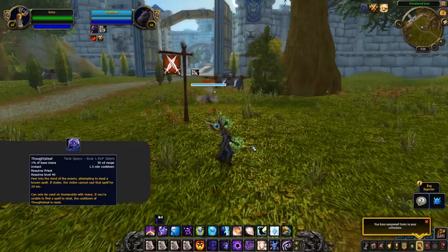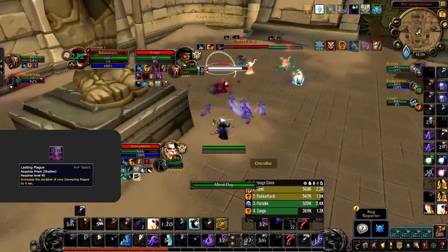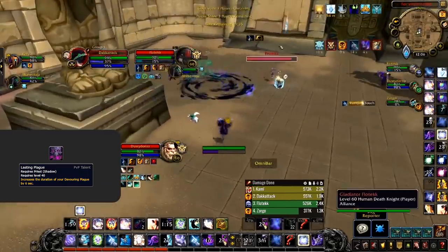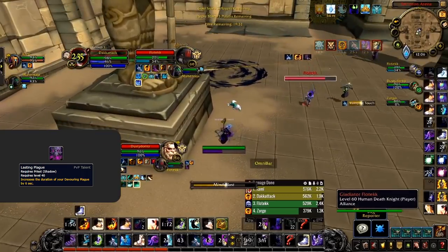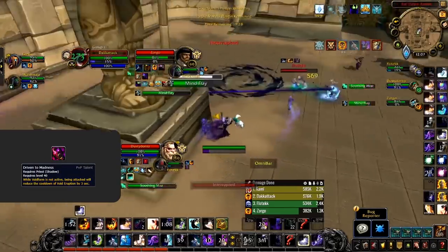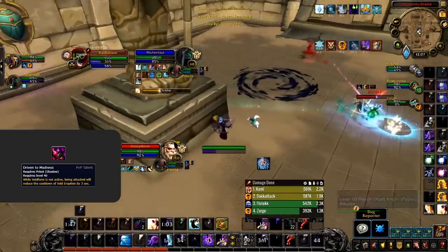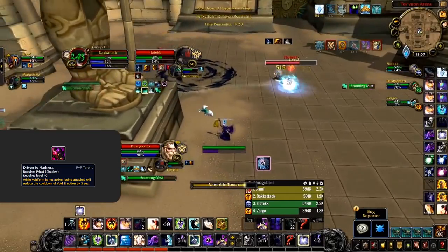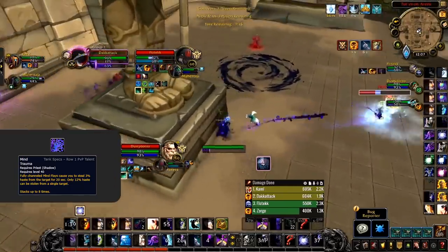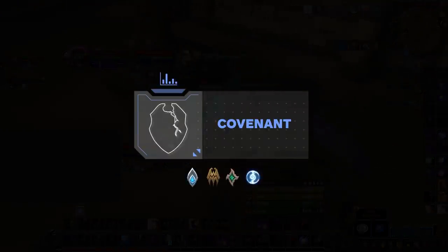The second option is Lasting Plague, adding extra overall damage by making Devouring Plagues last longer — but only worth picking if the enemy team doesn't have a dispel or you're playing with a Warlock for dispel protection. If neither of those offer much value, consider whether you're the target: Driven to Madness helps you regain Void Form faster as a defensive cooldown, or if you can freely cast, Mind Trauma offers the best damage benefit by stealing Haste from enemies and granting it to yourself.